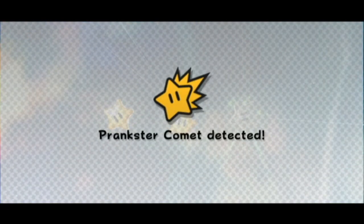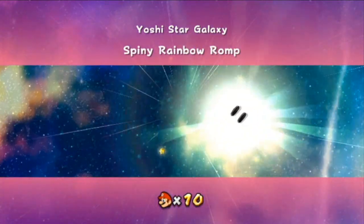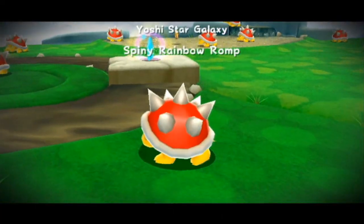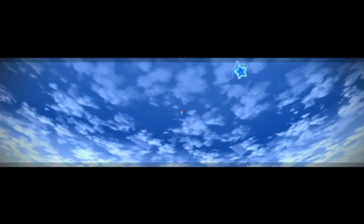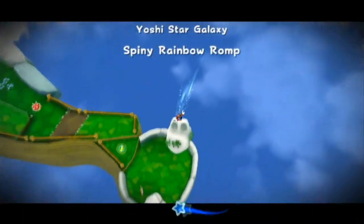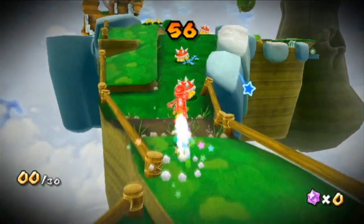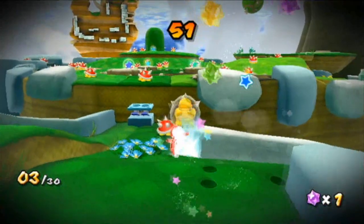So what is this third star? It's a prankster comet - the Spiny Rainbow Romp. This is actually what I thought we were supposed to do the first time I came here, or the second time technically. Now we have a 60-second time limit, but we also have a rainbow star, so let's just get going. Avoid the mud though, that will slow you down. Let's just enjoy the music as we run faster and faster.